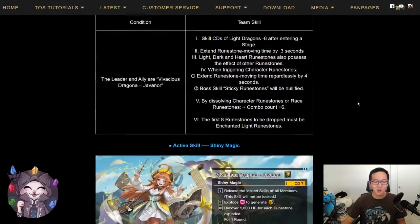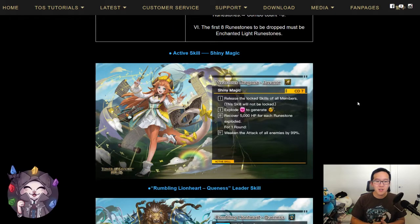Now let's take a look at her active skill. This is going to be a CD7 skill with the following effects: release the locked skills of all members, skills will not be locked, explode heart runes to generate light dragon runes, and for each runestone exploded you will recover 5000 HP. Additionally, for one round, you will weaken the attack of all enemies by 99%.